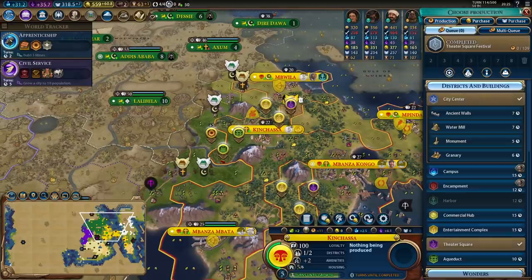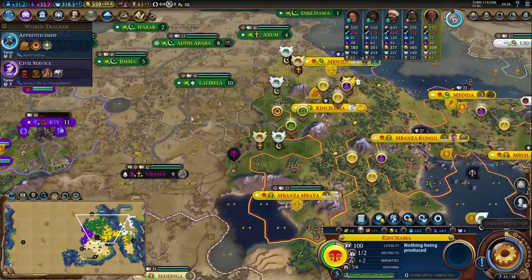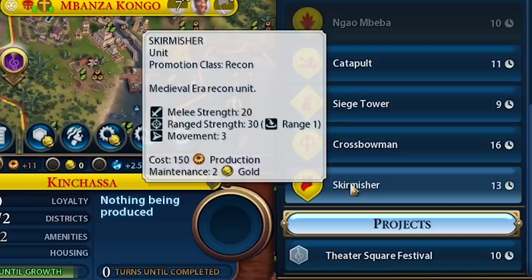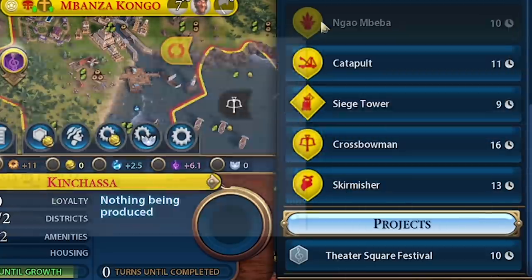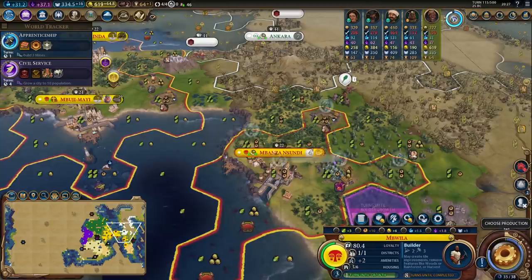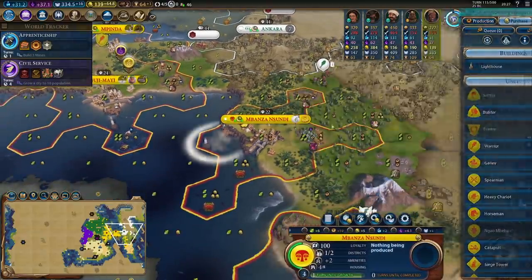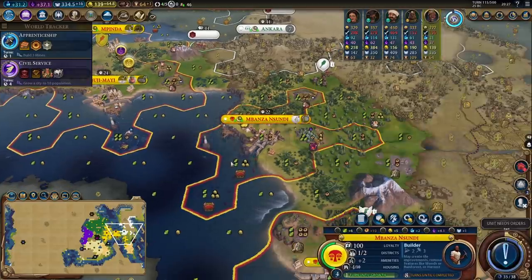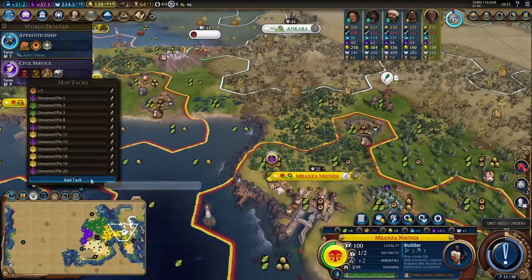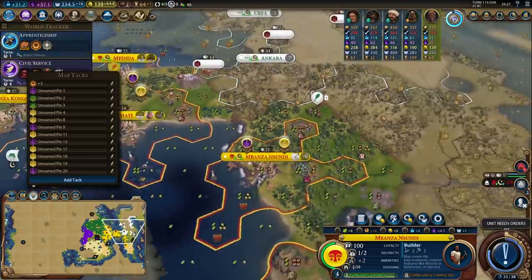Now that I'm starting to generate tourism, exploring the map becomes a really big priority - I need to find the other civilizations in order to generate tourism pressure against them. I'll pick up a horseman and send him over to the west to get the knowledge I need. Mbanza Nassundi has hit four population so I need to start thinking about placing my theatre square. I'll purchase the lighthouse, get to work on two builders to improve this territory, then the theatre square goes on this tile and the entertainment complex right there - that'll give me a really good setup for this city.